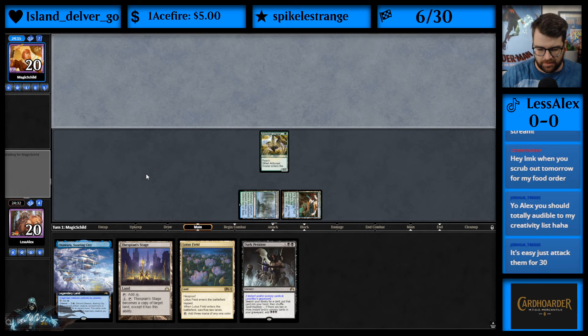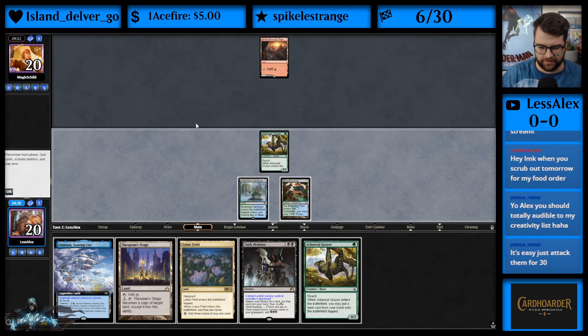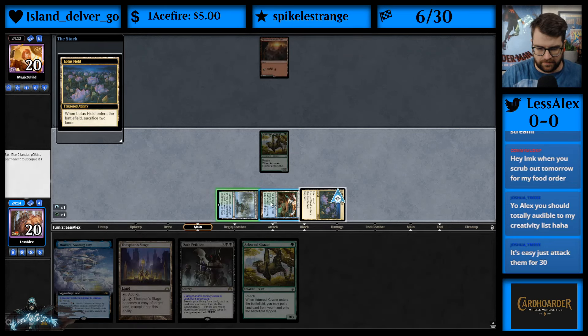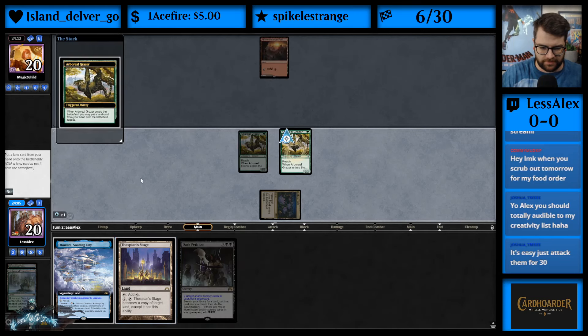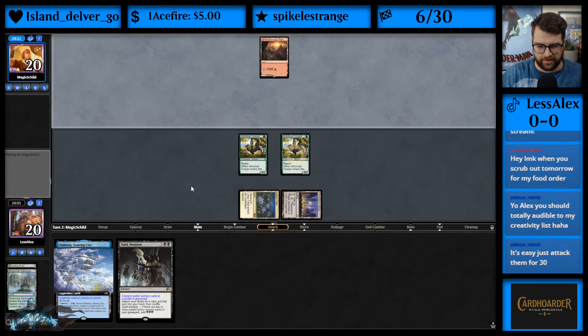Hopefully we draw Impulse — that would be a really good draw here. They play a Needle, okay — so this might be Boros Pia or Boros Convoke. If it was Boros Convoke though, we probably would have seen more by now. Another Grazer — pretty good if this is an aggro deck and they just had a little bit of a slower start.